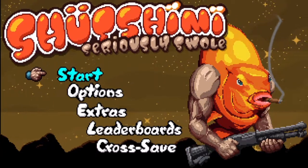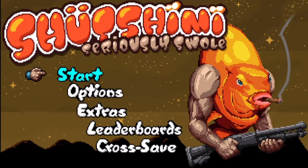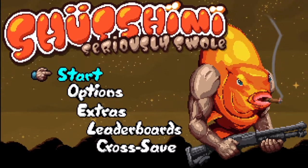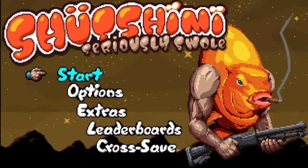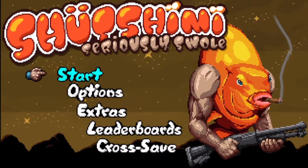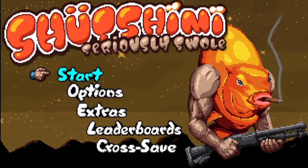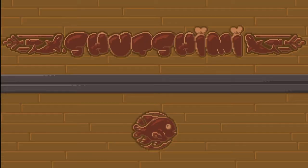Hey there guys, it's Arliss and welcome to Shoot Shimi — Seriously Swole. This is a weird little side-scrolling roguelike about a muscle-bound fish. It's as weird as it sounds. I got this through PlayStation Plus and honestly it's probably one of the weirdest things I've ever played in my life. I'll show you why.